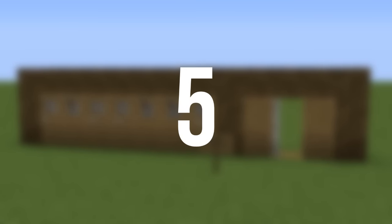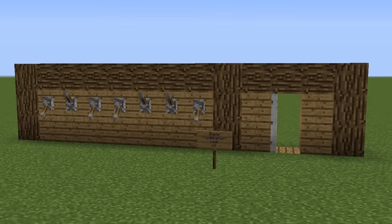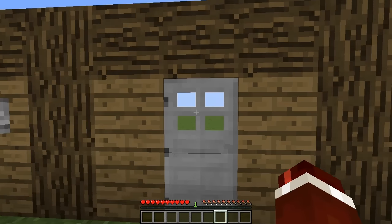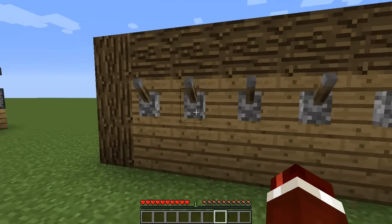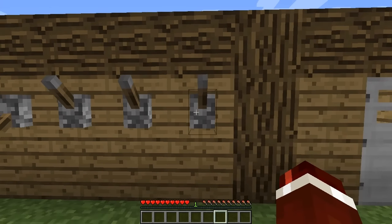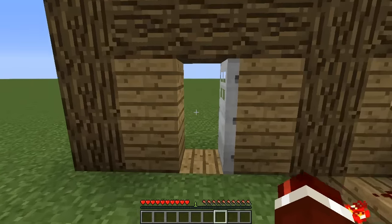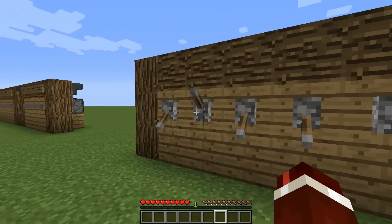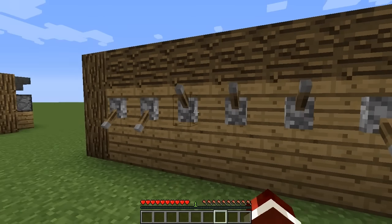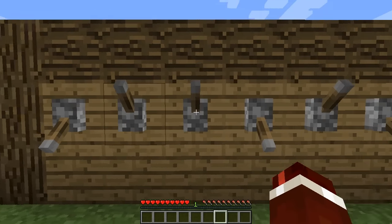Coming in at number five we've got a contraption that will help keep your items safe: a combination lock. One great thing is that it doesn't require many resources to build. How it works is by setting the levers to their correct position — the lock for this door is down, up, down, down, up, up, down. As you can see the door has now opened. It's 100% configurable, so if you set the combination wrong the door will not open, but once you set it correctly it will open again.